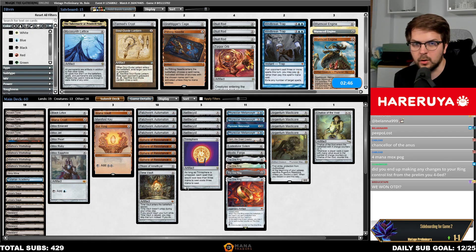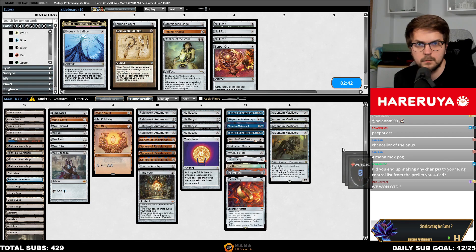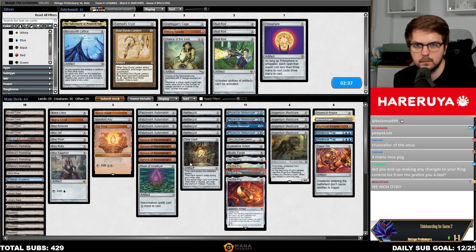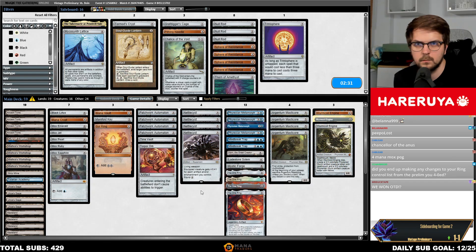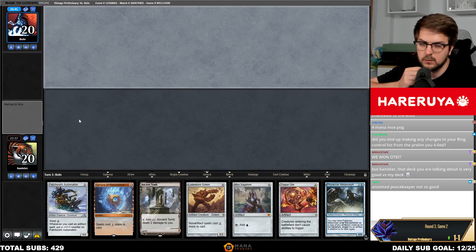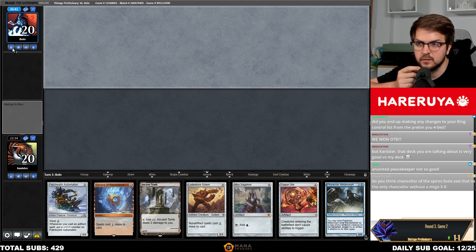Secret Lair events — everyone on the draw, it was crazy. We need one stinker in the deck — one Sphere. I know that Anointed Peacekeeper is just much weaker than the Initiative monsters.